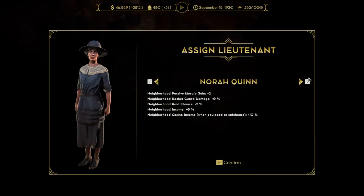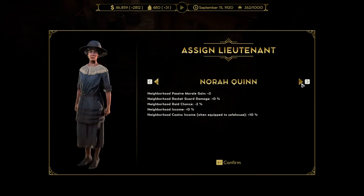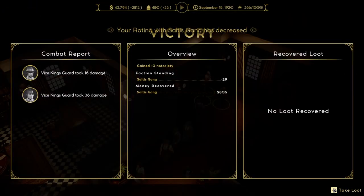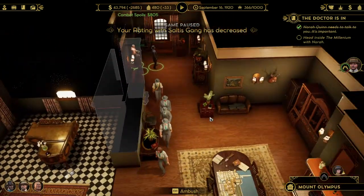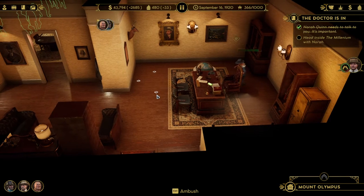We're going to create a safe house — it is more expensive. And then we can assign a lieutenant. You'll notice I had a third character, Gibby. The reason Gibby doesn't show up is because he's already an advisor. So we're going to assign Nora Quinn and turn this into a safe house. And now Nora Quinn is taking her seat over here.